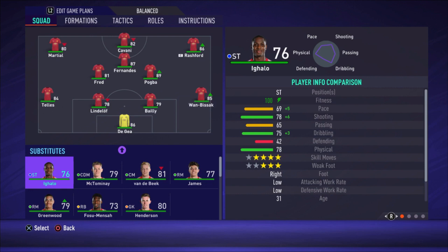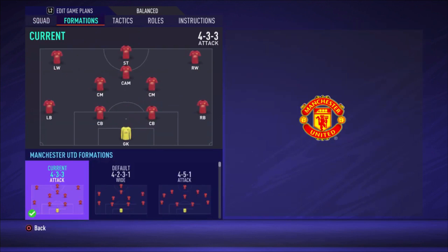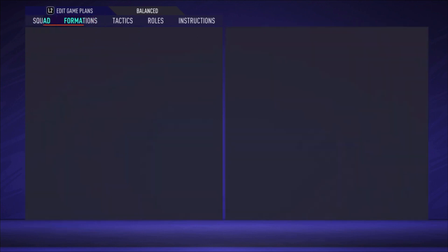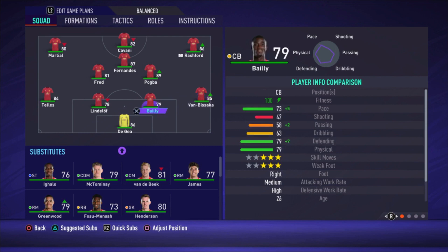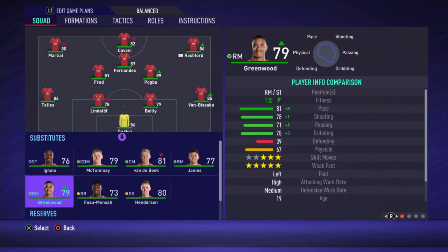Now we're going to start. The formation I'm using is the 4-3-3 attacking. David de Gea is the goalkeeper, Wan-Bissaka is the right defender, and Bailly and Lindelof are the centre-backs. This was a bit of a struggle because you have other centre-back options.